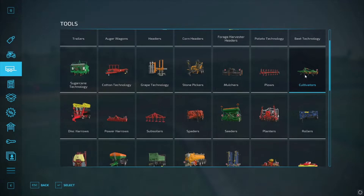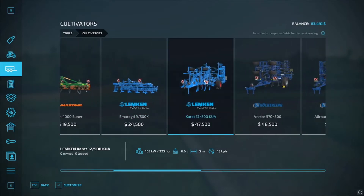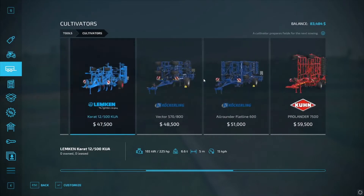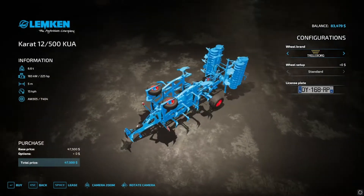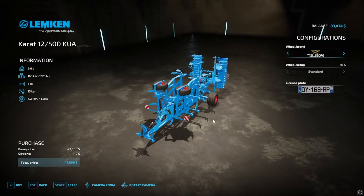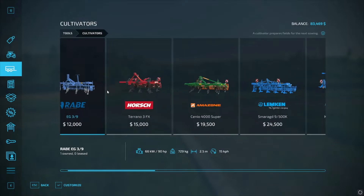You'll definitely pull it, you just won't be able to cultivate with it. What we could do is buy this Lemkin. I think we're going to do that and buy the Lemkin, and switch out the cultivators. This will be a wider spider tool — actually it's only five meters, but it's double the size.